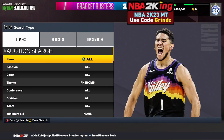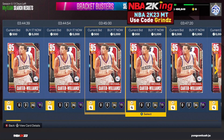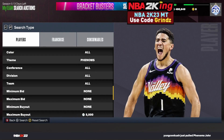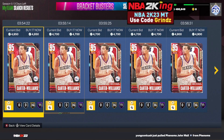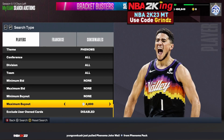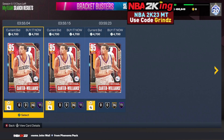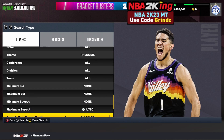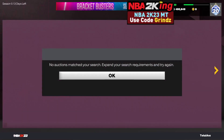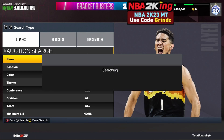The first filter we're going to go over is the Phenoms cheapest filter. Set your color and theme to Phenoms, then find the cheapest card on your console — on Xbox they're going for 5,000 MT. What you want to do is work the scroll, because there are so many more expensive cards that can pop up. Bring your maximum buyout down 50 MT cheaper than the cheapest price and refresh.